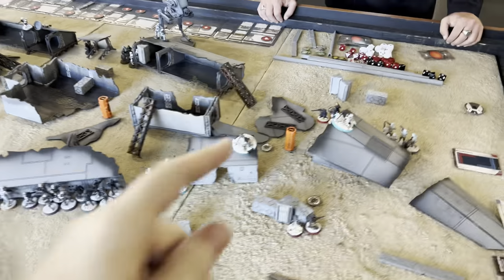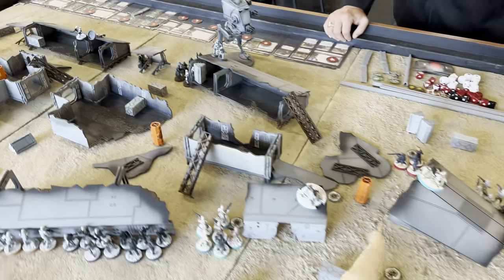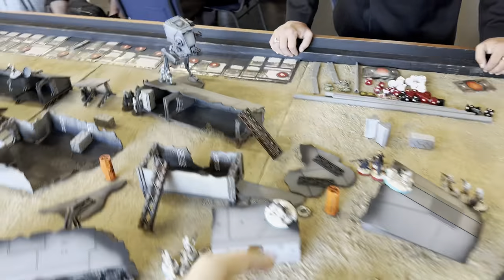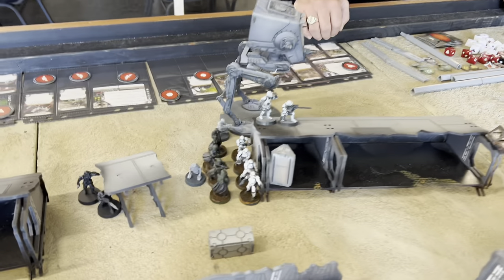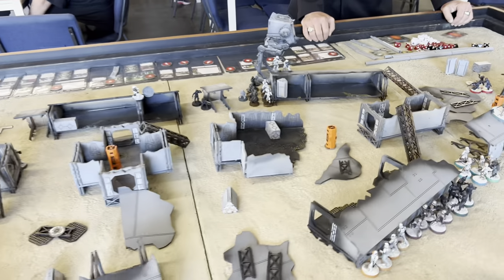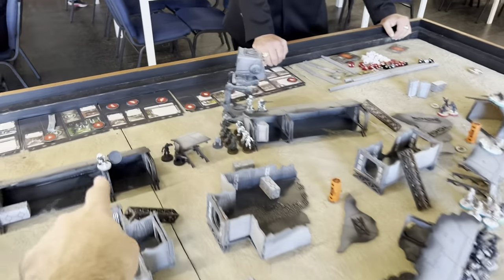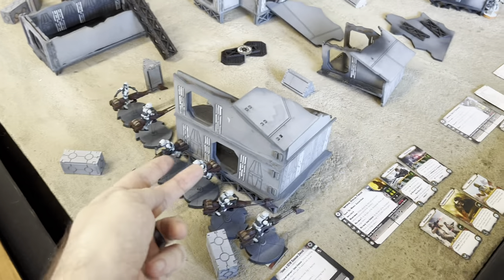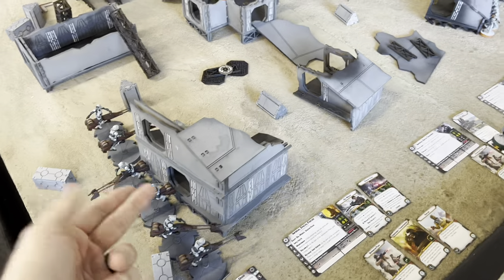Alright we are all set up. We have our objectives in the middle line of the board. I've put a lot of people behind some of the terrain over here. Sean put the walker down last with 11 activations, so he had a lot of freedom over me. Snipers up there, snipers there, another sniper down here. The three bikes are pointed that way - the minis wouldn't fit so we know they're actually pointed that way once we move.